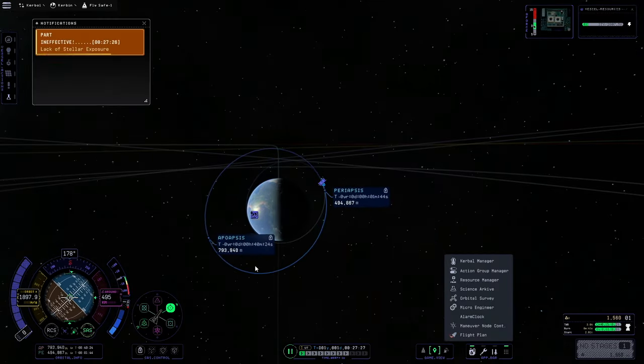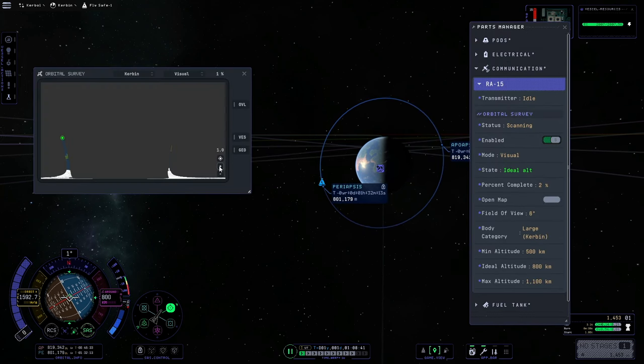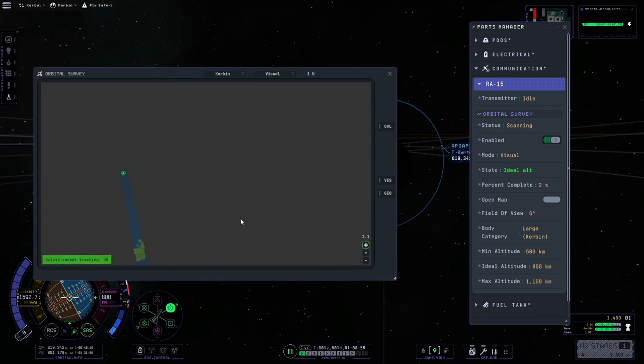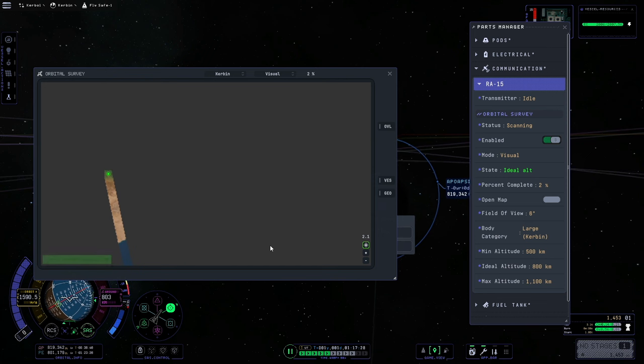Once you are in orbit, to activate the scanning function, all you need to do is turn on the enable from within the parts manager. With the map window, you can zoom in, zoom out, and rescale it to get a larger view. You also have a craft tracking button that will keep the map centered over your craft if you are zoomed in.